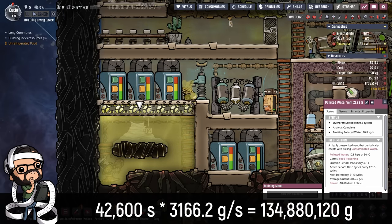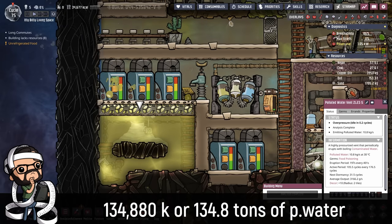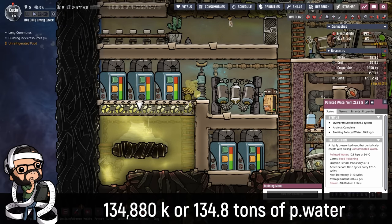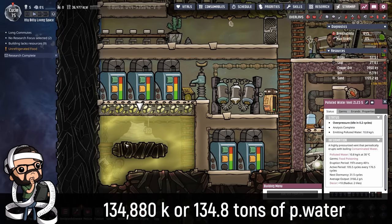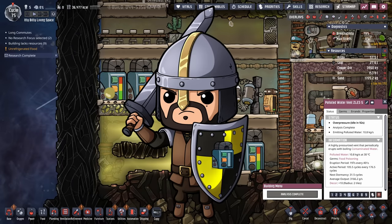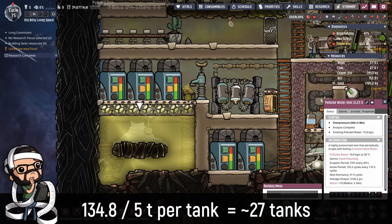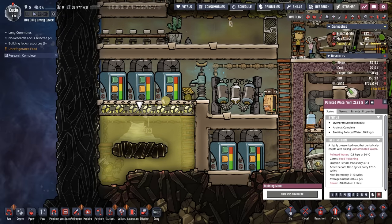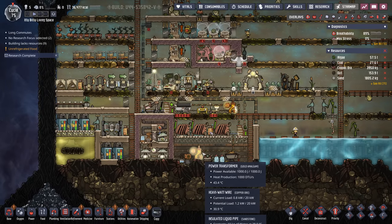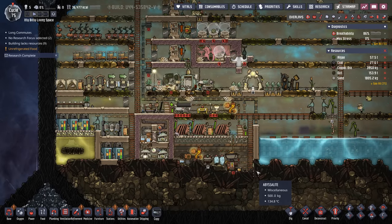Now we multiply the dormancy seconds times the average output and we get an absolute ridiculous figure of 134.8 million grams of polluted water. Dividing by a thousand gives us 134,880 kilos worth of polluted water — meaning we need to store 134 tons worth to make sure we're not losing any of the potential of this polluted water vent. Even though I'm a big fan of buffer tanks, considering each one can only hold five tons, this means we need 27 buffer tanks. Right now we have five, so I don't know if we have the space for another 22 — but as the buffer knight has taught us, add more buffer tanks, and so we shall.